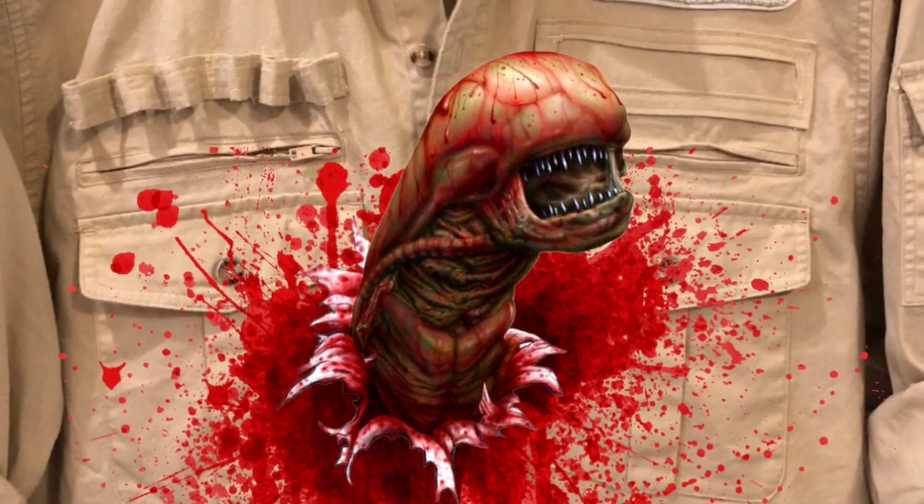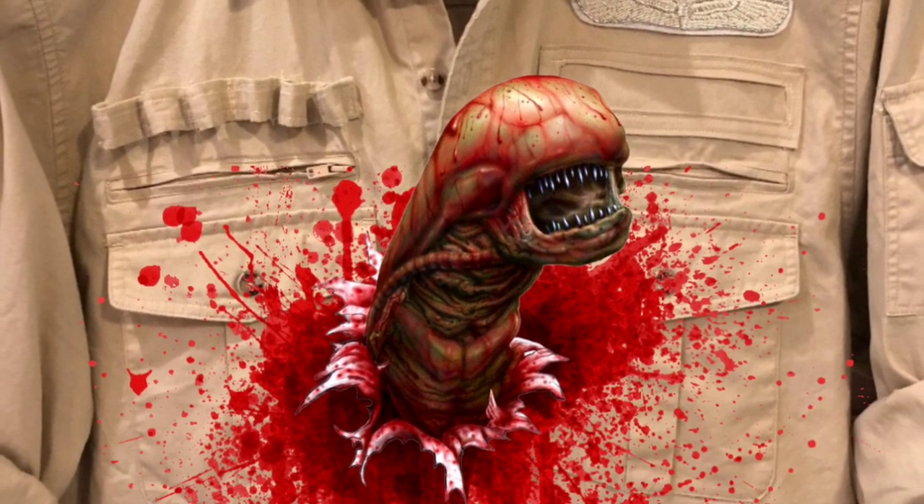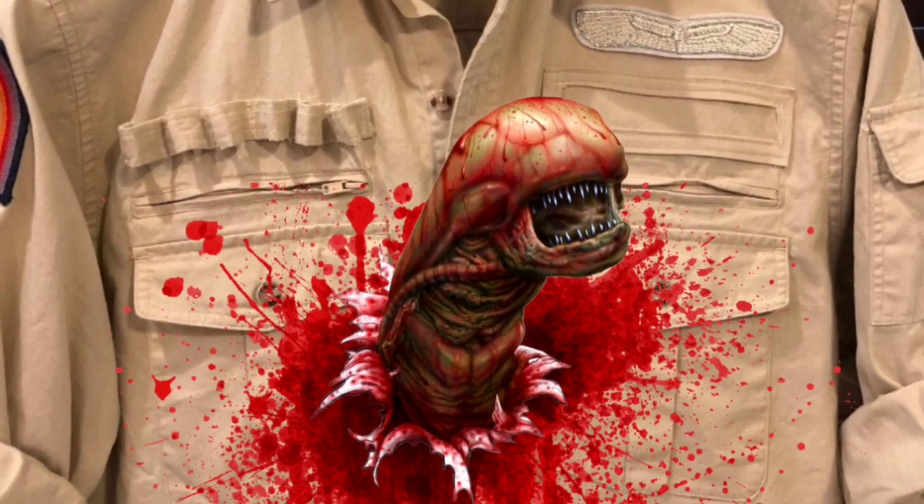The Chestburster is the third stage of the Xenomorph life cycle, following the Overmorph and Facehugger, and is the infant stage of the Xenomorph. After the host has been impregnated by the Facehugger, the embryo it deposits down their throat will settle inside their chest cavity, where it will begin to develop and grow, leeching off the host organism for nutrients and genetic material.